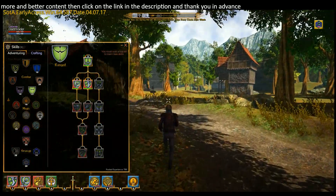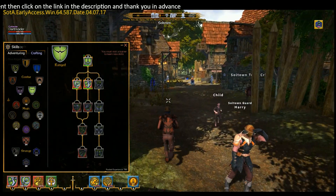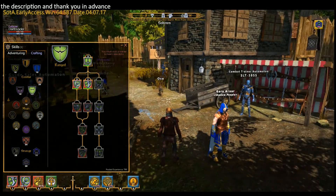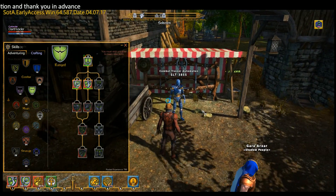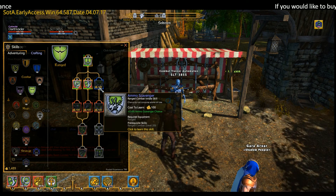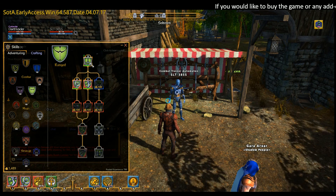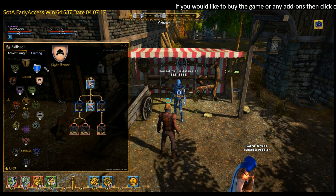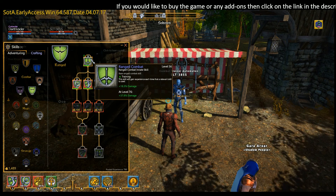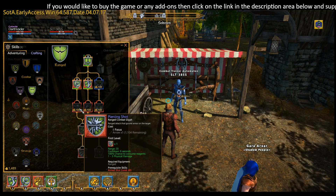This could be any tree you want to go for — if you're a main mage you've got the magic trees further down. Here's our combat trainer. As you can see when you talk to him, it gives you the ones that you can buy off of him. You can only buy the first row here; for the second row you need to have 20 in your first row, and 40 in that one before you can go to the next.